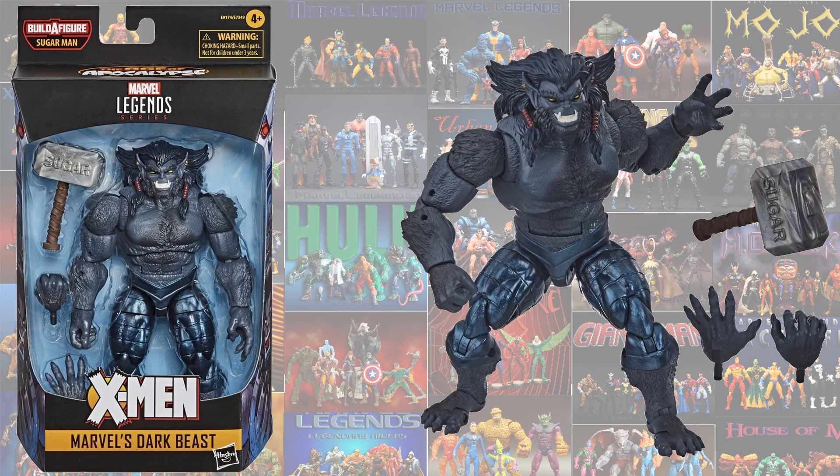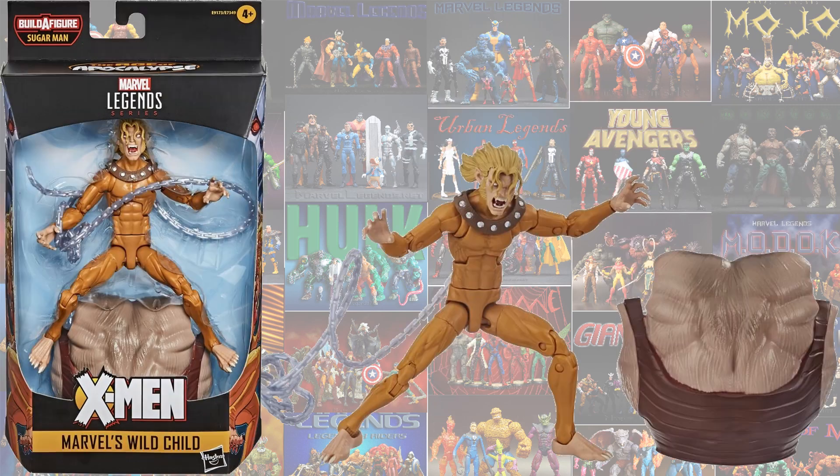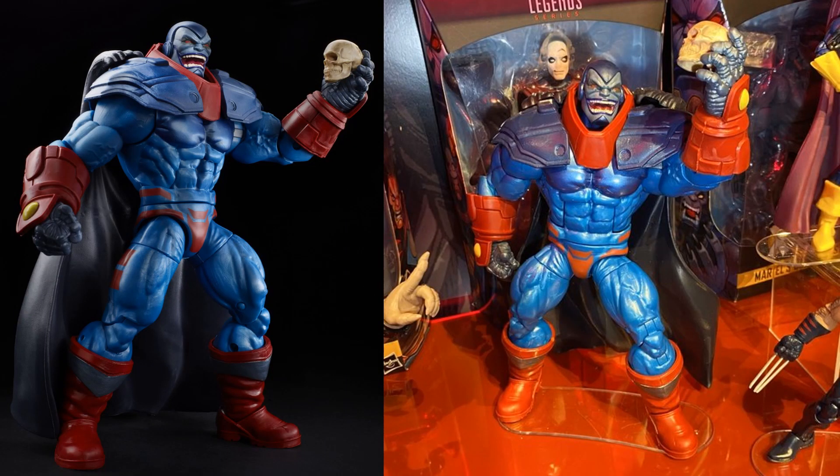We got Dark Beast for the first time — this guy looks amazing, so happy with this one. We got X-Man, Nate Grey, or Nate Summers, whatever you want to call him. Wild Child with his chain — I really thought we were going to get a Sabretooth since we got the chain, so hopefully wave two we'll get another Sabretooth. Morph — definitely love this Morph figure. And we are definitely getting a deluxe — not a build-a-figure but a deluxe figure — of Age of Apocalypse Apocalypse himself. This guy looks amazing.